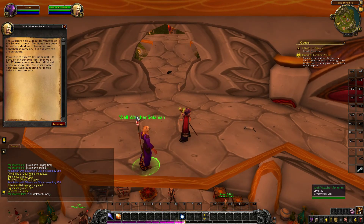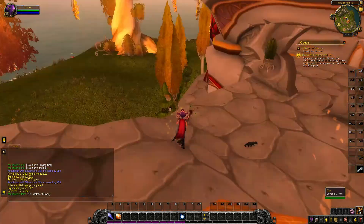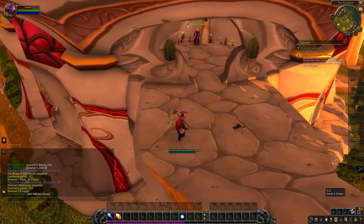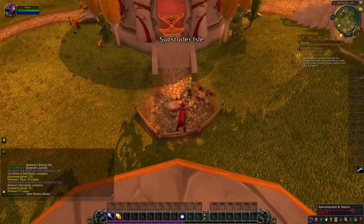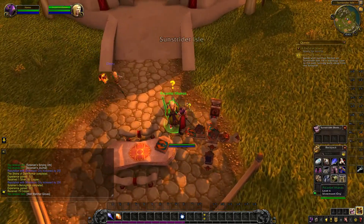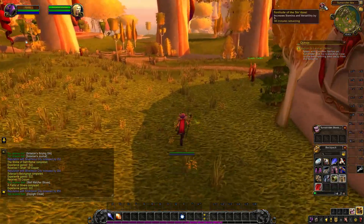The Fortitude of the Sindorai is a buff you get from completing a quest called A Fistful of Slivers. Here I'm going to turn in my Fistful of Slivers quest and that will give me the Sindorai buff — Fortitude of the Sindorai.